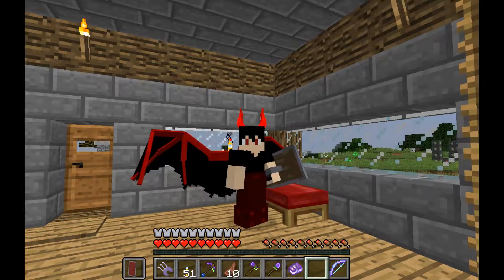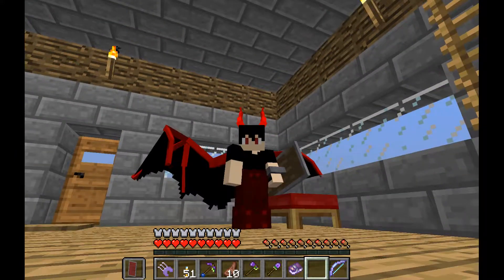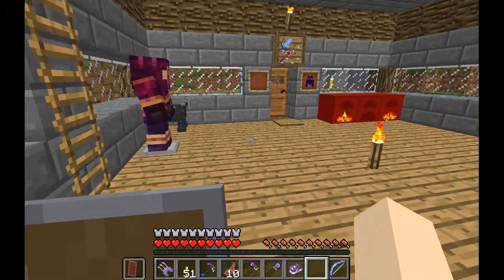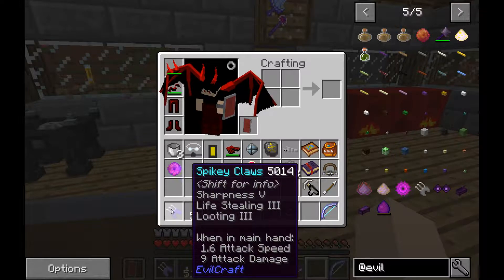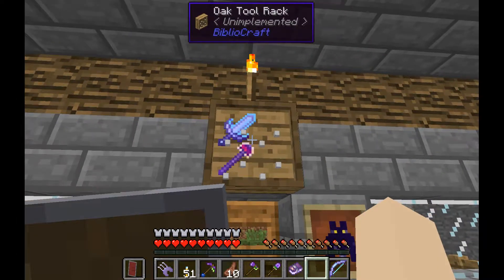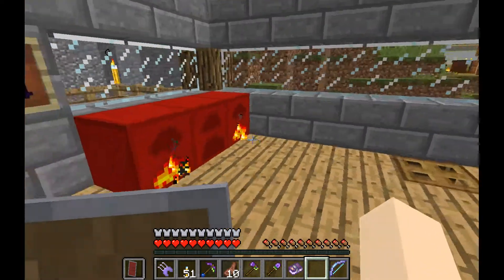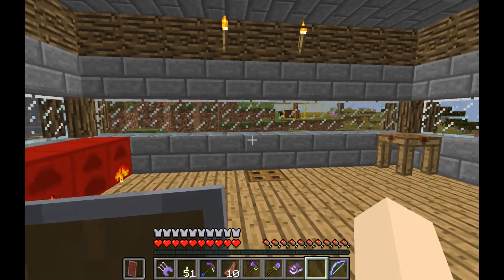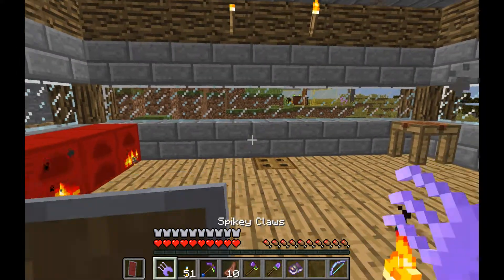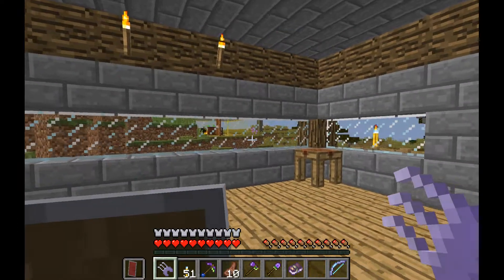Hello everybody and welcome back to Blood and Magic. In between episodes we got this nice new weapon - the Spiky Claws. We put the swords up in the oak tool rack because I'm tired of getting all the weak blood shards. We're carrying around our Tome of Perdition, which is currently holding 53 levels in it.